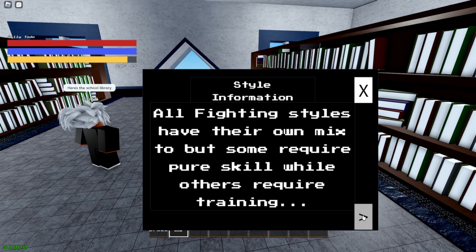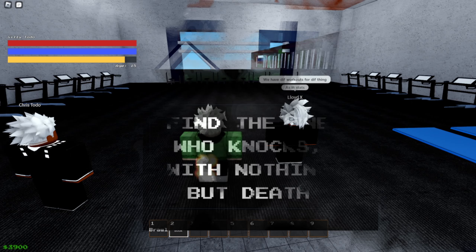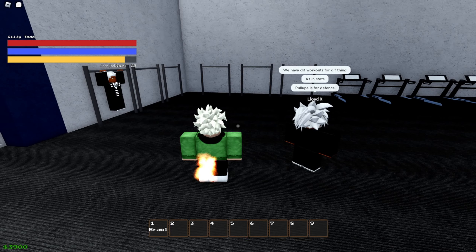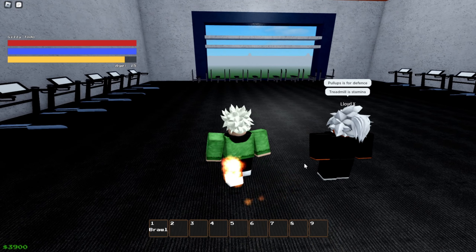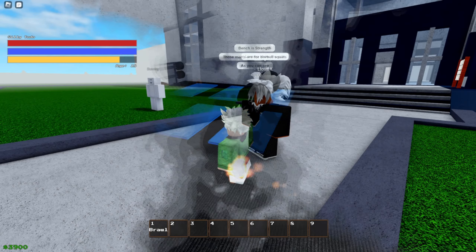The catch is you need to find the right book for your quirk and style in order to see what you need to get stronger. There's also a gym on campus that you can use for basic training. The pull-up bar is used to boost your defense, you can run on the treadmill to gain more stamina, and the bench is for more strength. There are also mats for squatting.